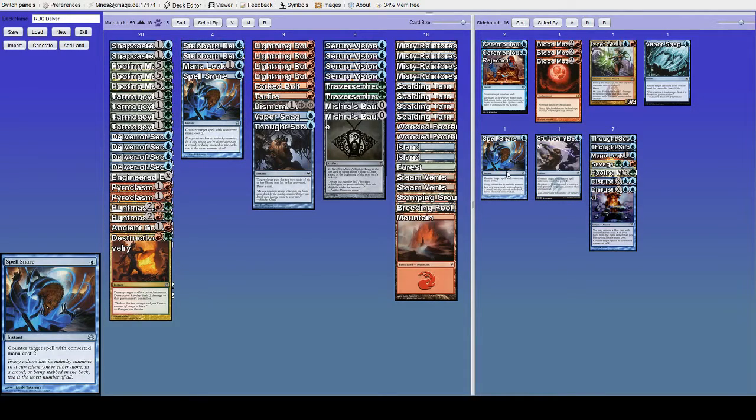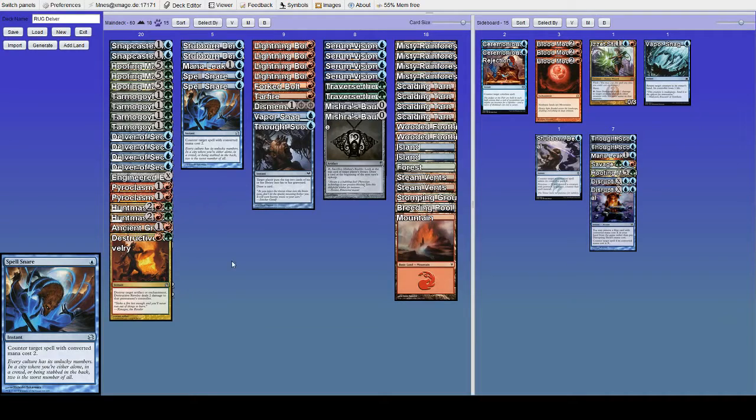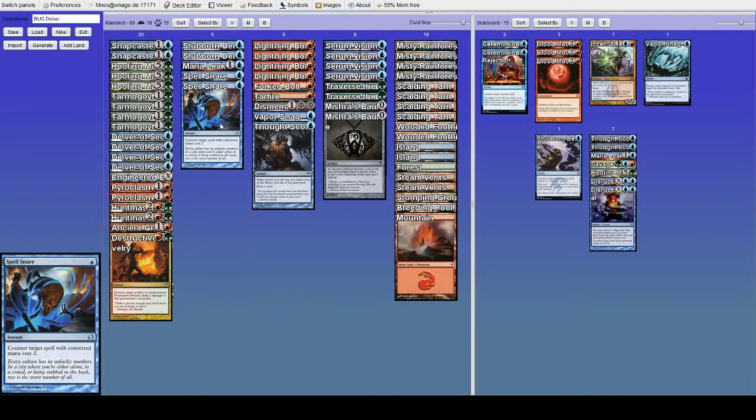Be aware that if Aether Vial is on one, like I mentioned earlier, they can Vial in a Curse Catcher to counter your spell. But what are you going to do at that point — not try to counter their very important two-drop because they might counter your counter? You're going to go for it anyway.